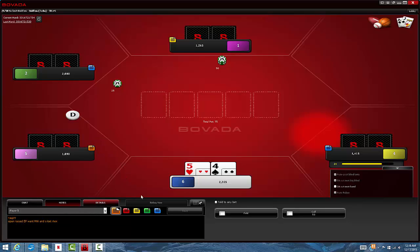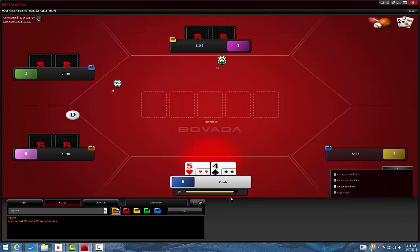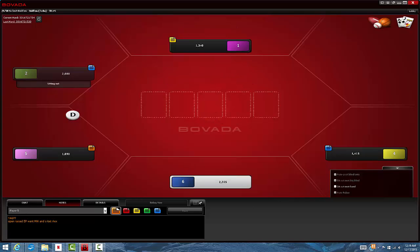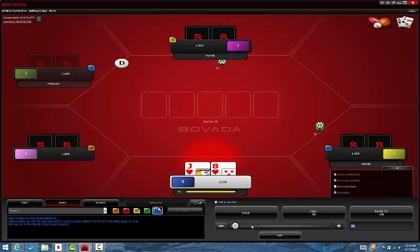I wanted to get some examples into this video but I really wanted to keep this at about 15 minutes. I'm going to make this probably a two-parter, maybe a three-parter. There are a lot of interesting spots that came up later in this match — some squeeze spots, some ISO spots, some more value lines, and some situations where stack sizes and ICM considerations come into play. I think that's something a lot of players could work on; it's lagging in a lot of small stakes players' games.